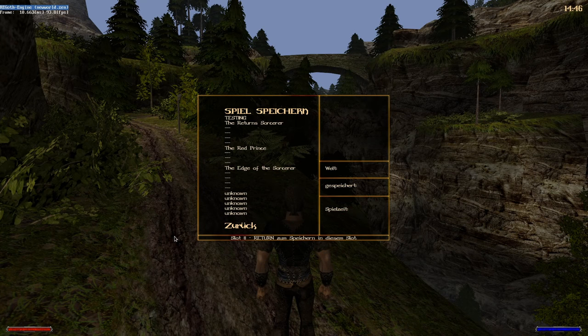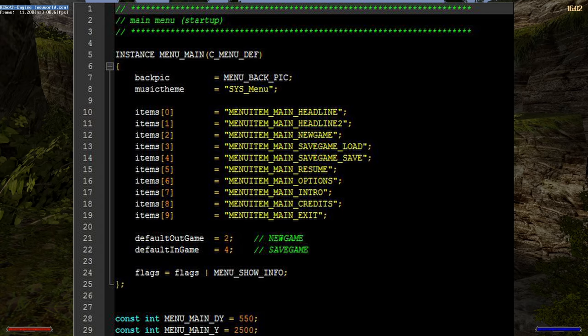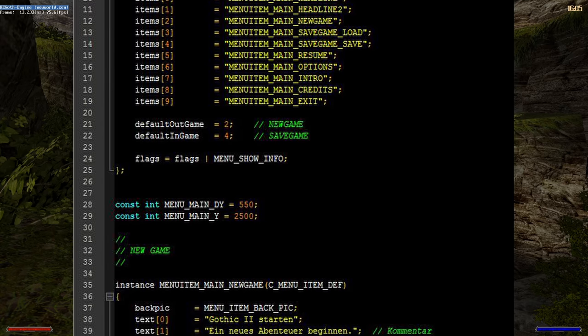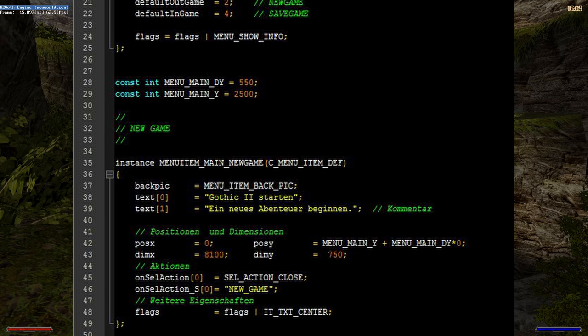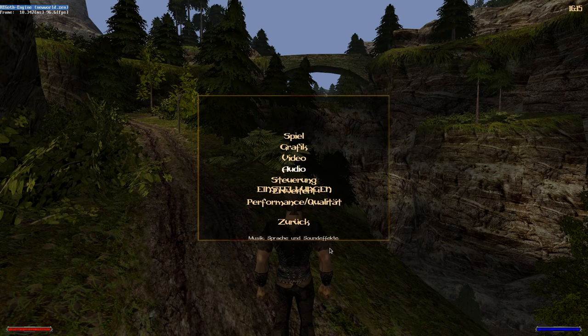On the UI side, I began working on the scripted menu system. These get fed by special script files, which usually include a background picture and a list of items to be placed on top of the menu — including simple texts, sliders, or input fields.